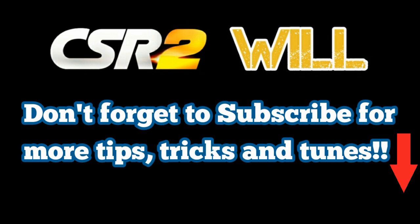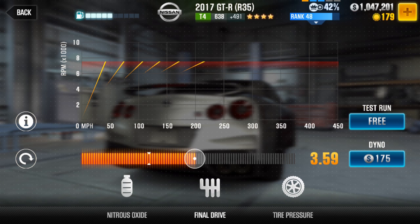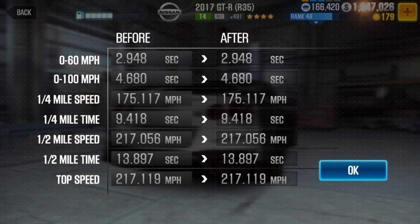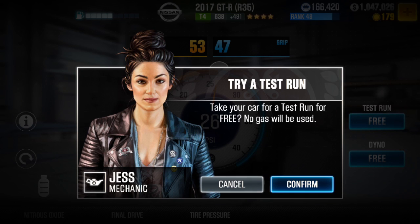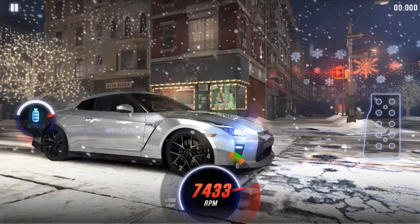Now let's get to the tune. For nitrous, you're going to have it all the way to the right, and for tires you're going to have it on 5743. For final drive, if you don't have as many fusion ports as me, it's likely going to be a little bit more to the right — just tweak it until you get your fastest dyno. If you have more than me, it'll probably be a little to the left. Get the highest evo, fastest dyno, and go with it.